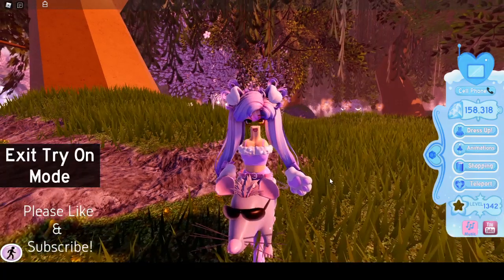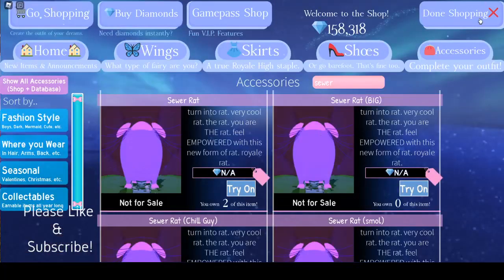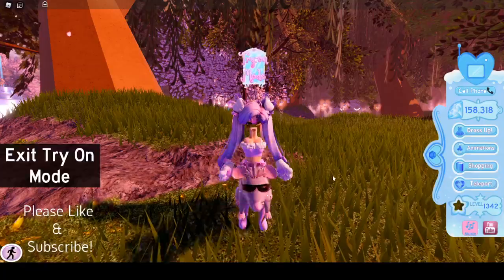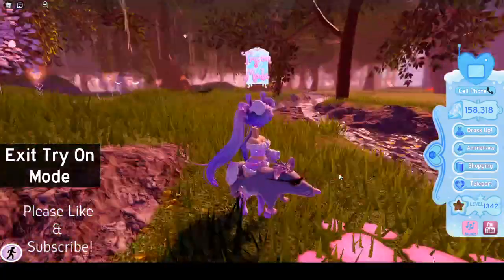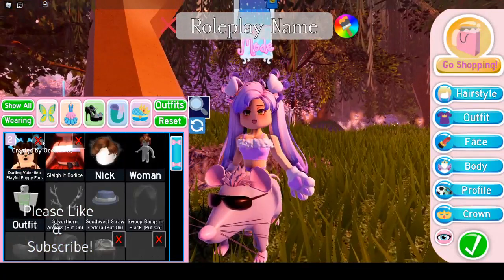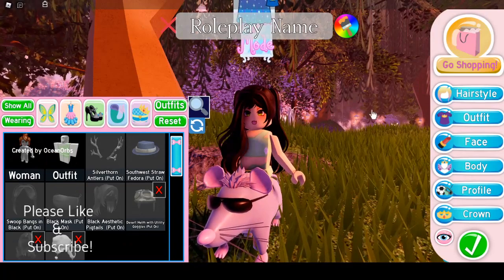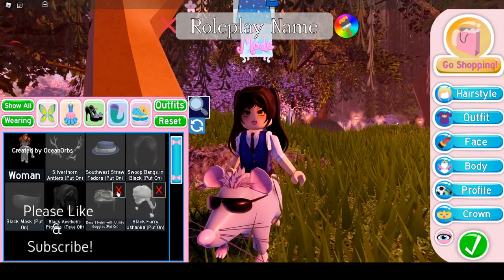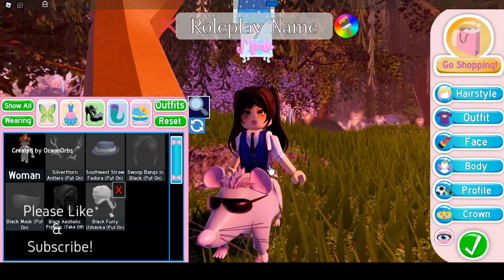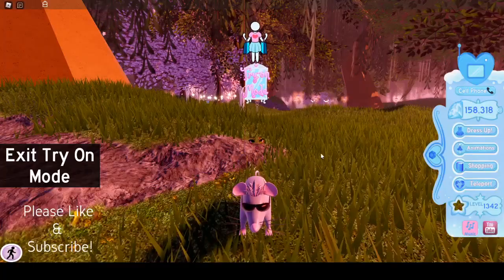And if you try on the sewer rat, I don't know why it got rid of my head. Normally you're supposed to wear the rat without your body, so I'm going to take off my stuff first. I'm going to just completely destroy my character — let's not question anything about my actual avatar. We're going to take off everything and go back into try-on mode so you can see the rat.